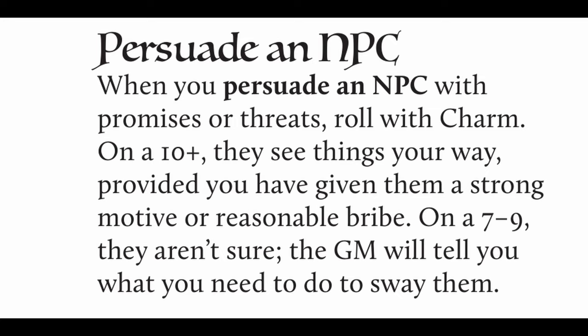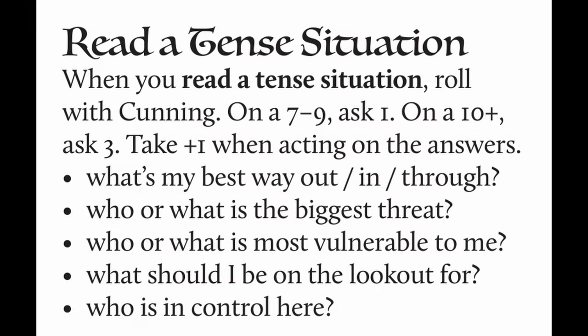Persuade an NPC: when you persuade an NPC with promises or threats, roll with Charm. On a 10+, they see things your way, provided you've given them a strong motive or reasonable bribe. On a 7-9, they aren't sure; the GM will tell you what you need to do to sway them. Read a Tense Situation: when you read a tense situation, roll with Cunning. On a 7-9, ask one; on a 10+, ask three. Take plus one when acting on the answers. Questions include: What's my best way out, in, or through? Who or what is the biggest threat? Who or what is most vulnerable to me? What should I be on the lookout for? And who is in control here?